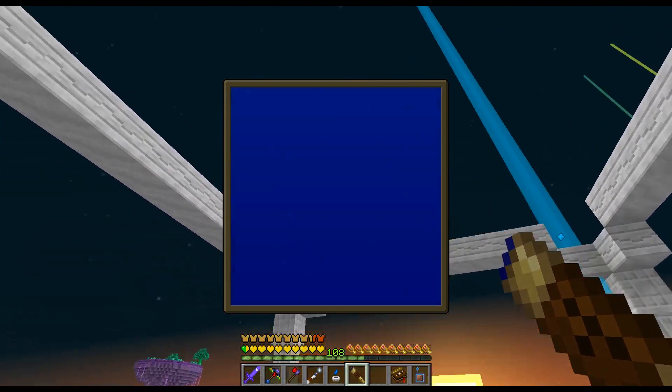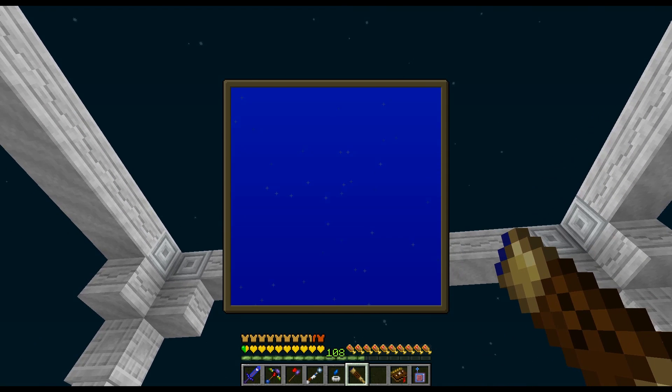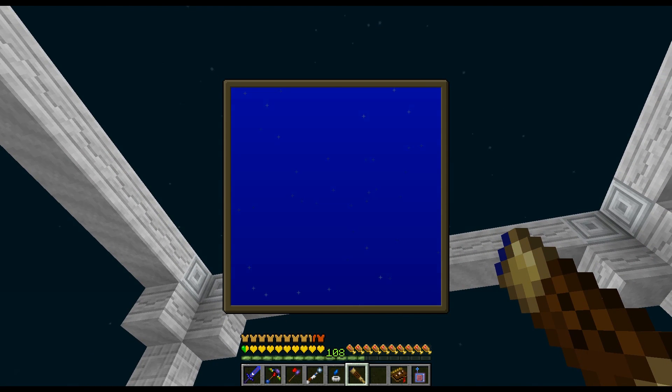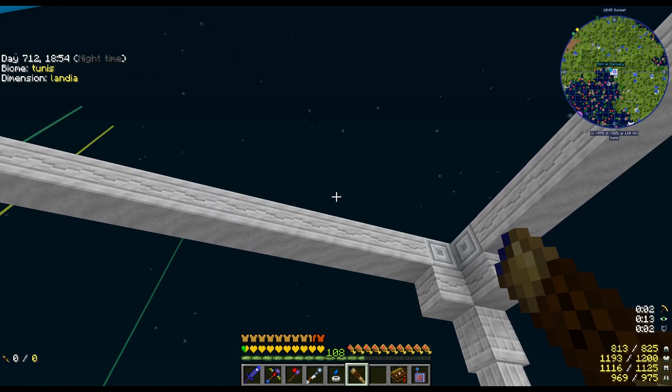Once the starlight fills up enough at night, the table recognizes the recipe and shows it. Right-clicking with the resonating wand — awesome, I have the telescope. Now let's look at the night sky. When you use the looking glass you can look around the night sky, but you need a clear line of sight — pillars and marble arches can block your view.